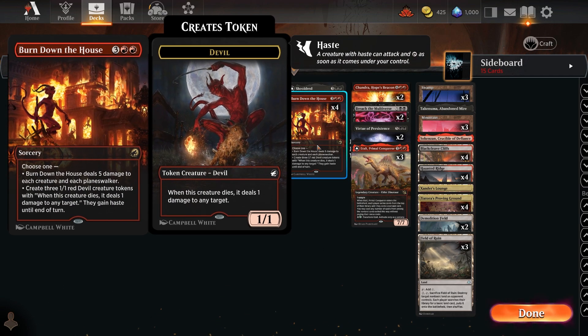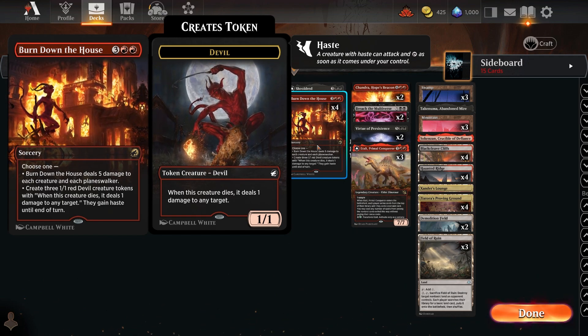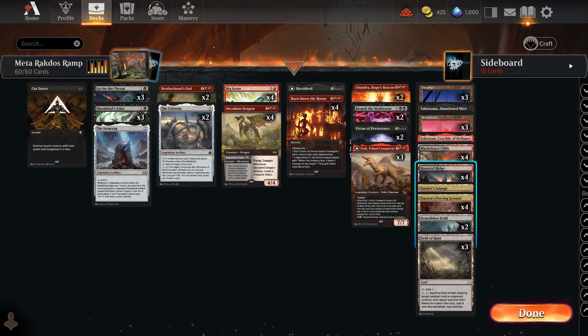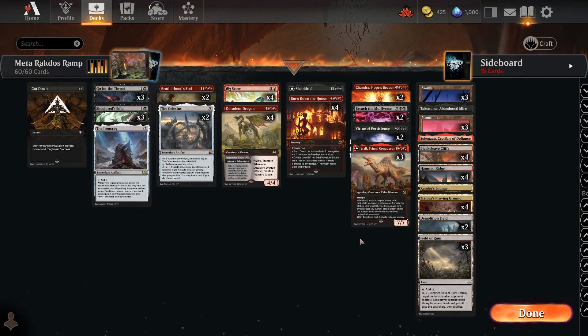Burn Down the House gives either little Devils for pressure or five damage to each creature and planeswalker — a pseudo-wrath that does two jobs. The land base runs heavy rare dual lands like Blackcleave Cliffs. This is not a budget deck — if you want zero-rare budget decks for this new standard, check out the recent video linked below. But yes, Rakdos Ramp is one I've crafted and have been enjoying.